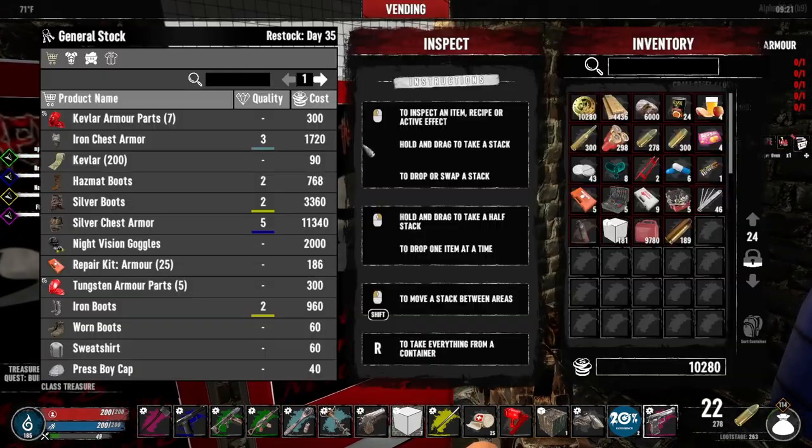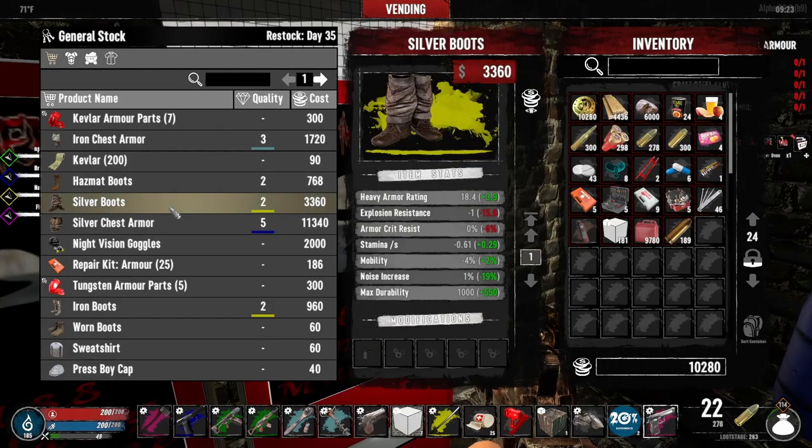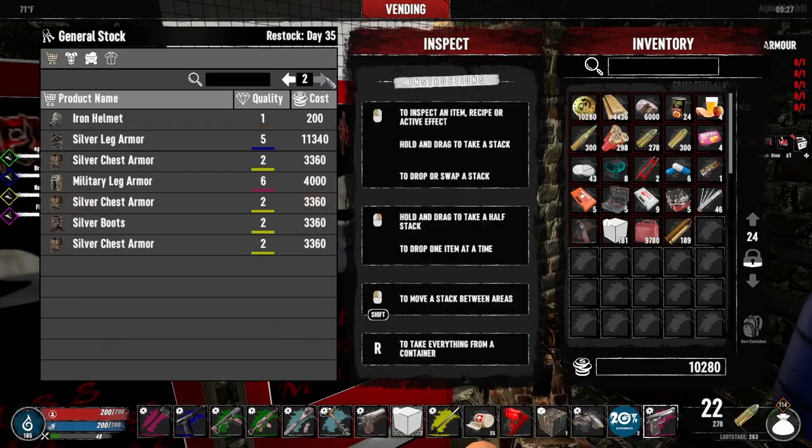And I think we have one more here. Kevlar — I don't really need to worry about any of this stuff. Silver boots, man. Those are so good, except this is light armor, I think. But it does look better than the armor that I currently have. Maybe that's not so bad, but I'm not going to buy that silver stuff.